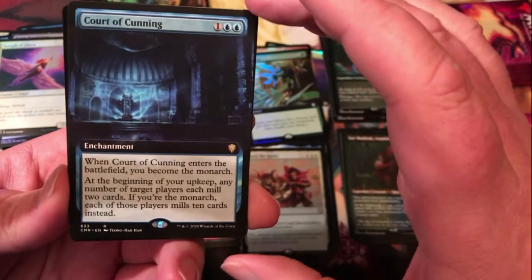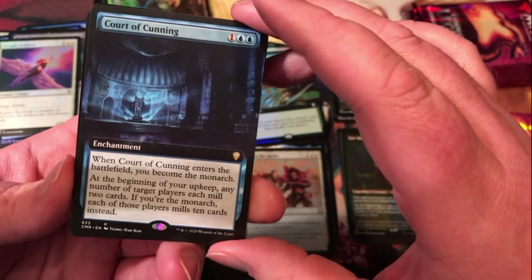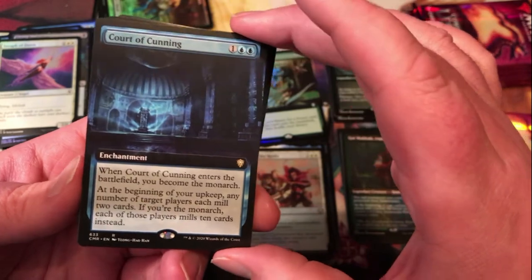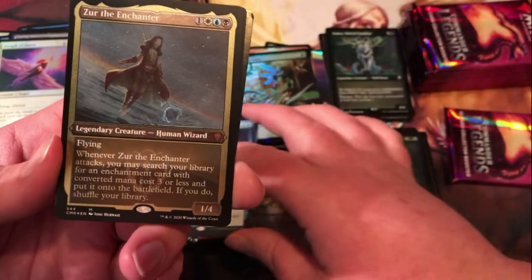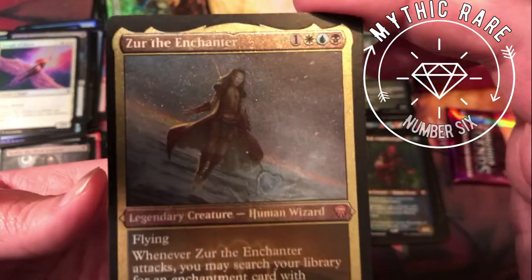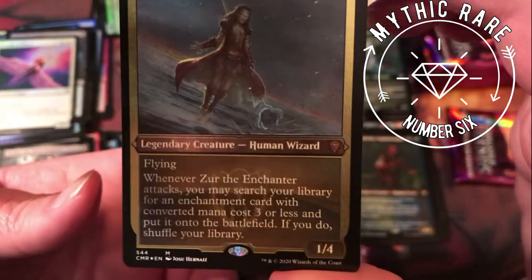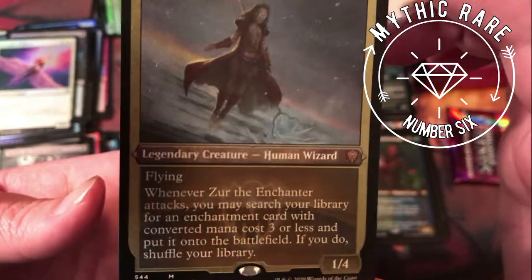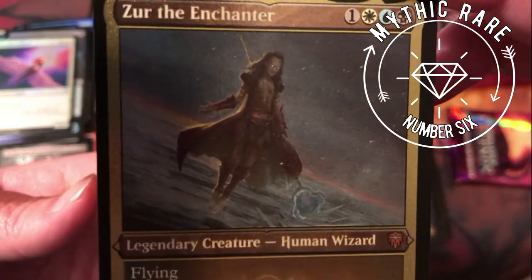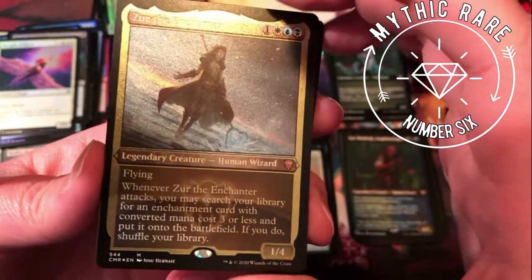Court of Cunning — all the courts make you the Monarch when they enter the battlefield. This one costs three; at the beginning of upkeep, any number of target players each mill two cards; if you're the Monarch, each of those players mills ten instead. Zur the Enchanter — that would be a nice upgrade for a commander deck that I run. I kind of prefer the art on the old one but the etched foils just look so nice that I don't think I can pass up the upgrade. I really like the original art from Coldsnap.